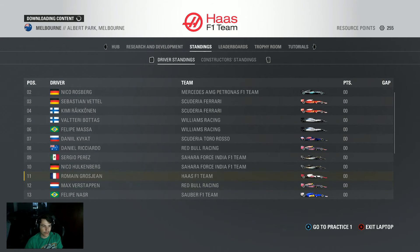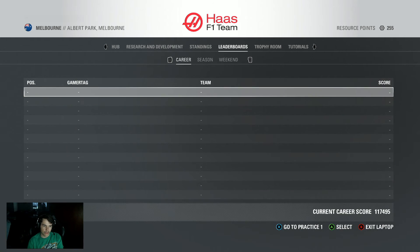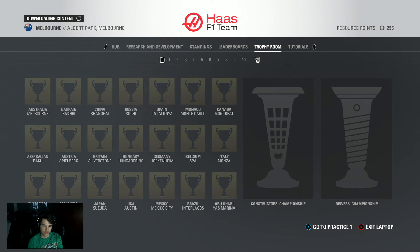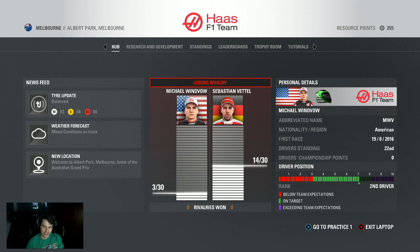We'll probably need about a whole race week for those two upgrades to finish. Here's a look at the standings — of course, everything is zero since this is our first race week of the season. We're in Melbourne. We've got a long season ahead of us. We're losing our rivalry with Vettel, and hopefully we can improve that this week. I was thinking some teams might give me an offer to drive for them, but I didn't get any offers. So I'm still with Haas. We'll go ahead and hop into this race weekend.